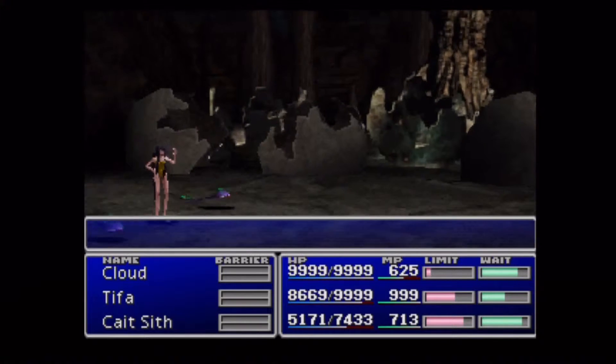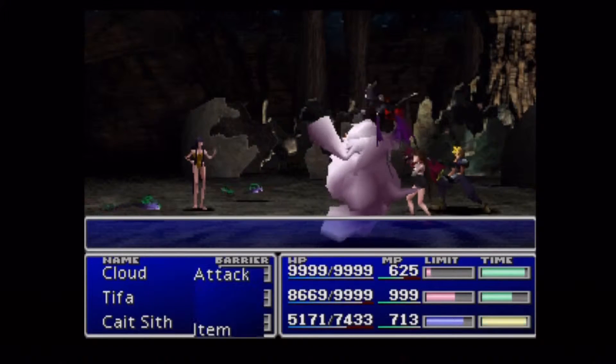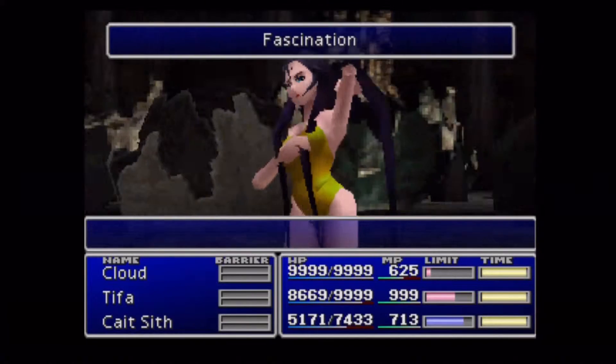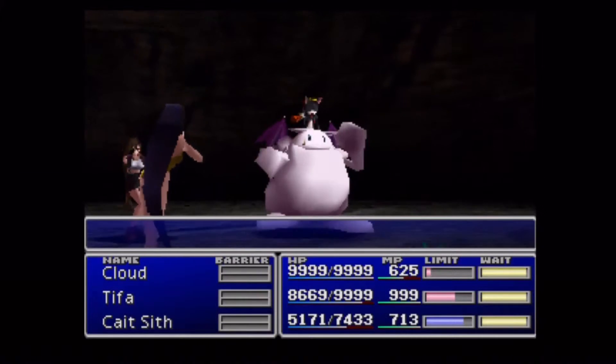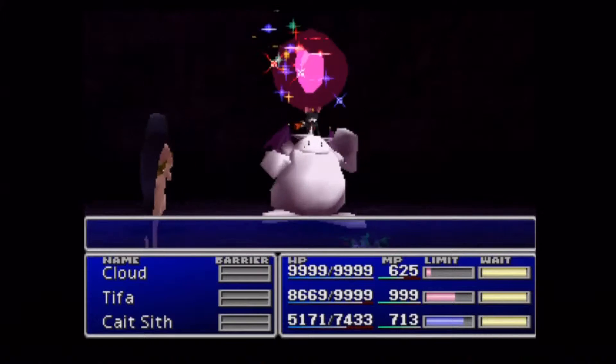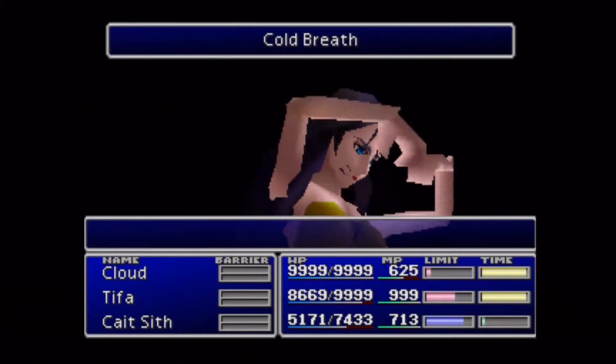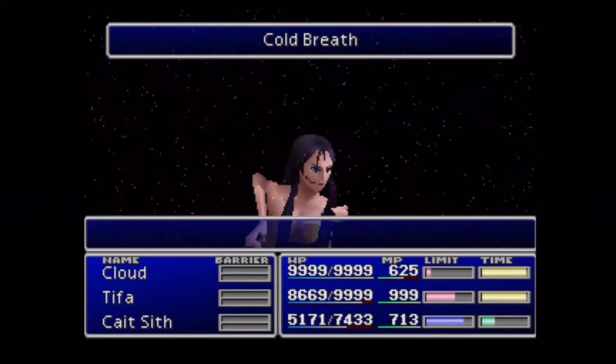So we're going to be cruising around here looking for the enemies that are on this path. The Pollen Salida — am I getting that right? Pollen Salida, it sounds like it. It has a pretty awesome enemy skill ability, actually.